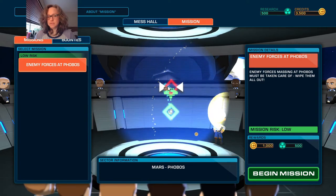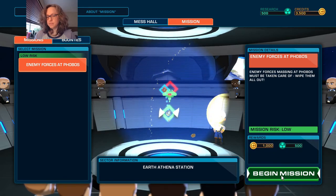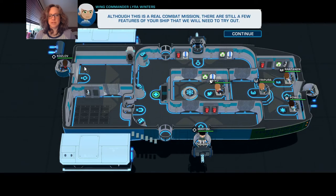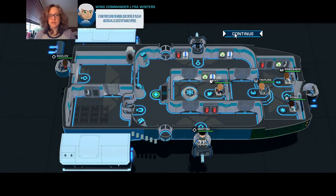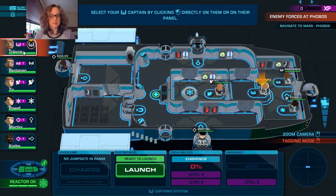Enemy forces at Phobos. Another new thing they added is that you can select the waypoints and get information about them, but they're so close I'm not able to select the waypoint. Enemy forces massing at Phobos must be taken care of - wipe them all out so we get more money. Although this is a real combat mission, there are still a few features of the ship we'll need to try out.